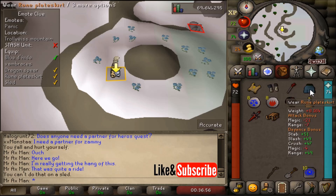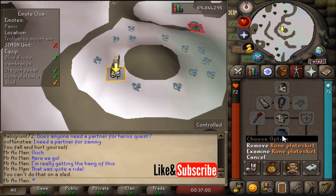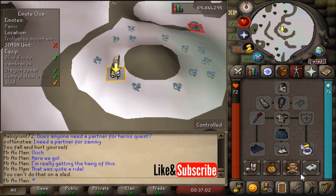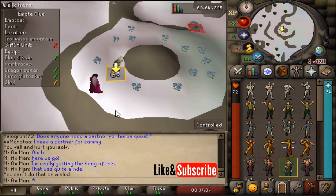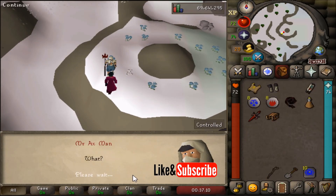Make sure you have all your items equipped — your Blue Dragonhide Vambraces, your Runeplate Skirt, and your Dragon Spear equipped. And then panic. And then talk to Yuri. And Yuri will give you your next clue or casket.